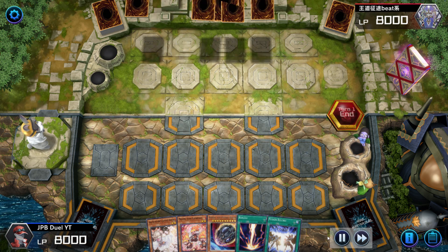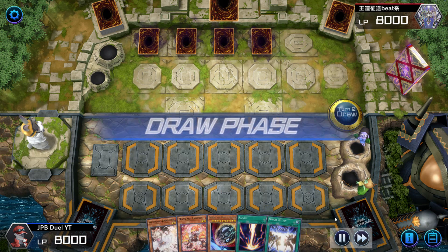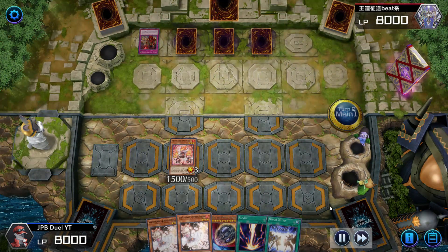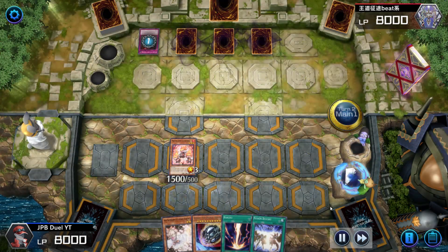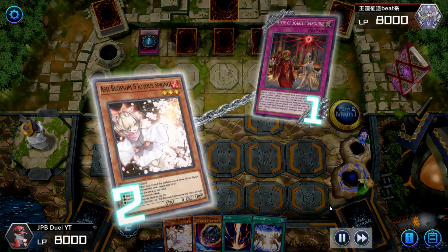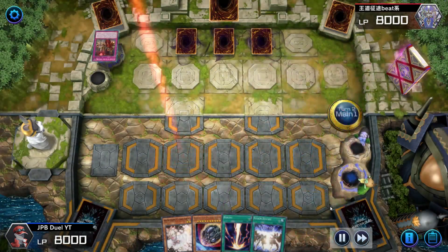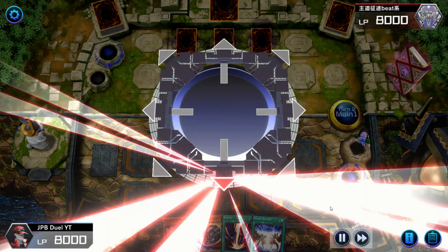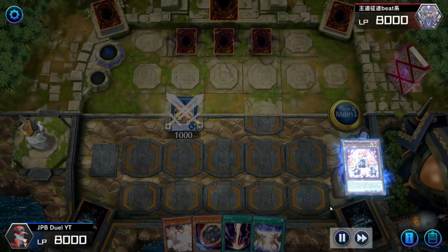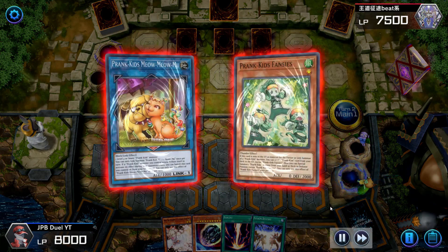Eldlitch sets down four cards and passes his turn. My turn, I draw into Ash. I normal out my Lampsies to start my combo — my opponent Scarlet Sanguines that, which I use Ash Blossom to negate. Always, if you have Ash or any kind of negate for your opponent's Elglyxor or Scarlet Sanguine, do so — because Golden Lord on the field means all their trap cards' secondary effects will get activated, which are really annoying to deal with.